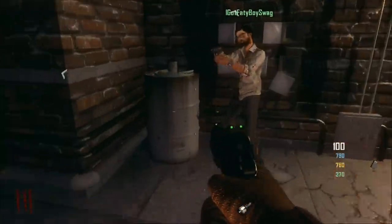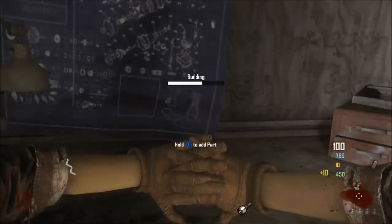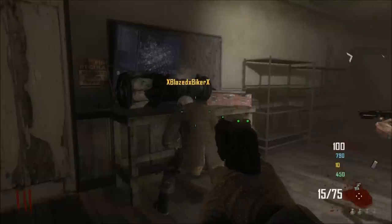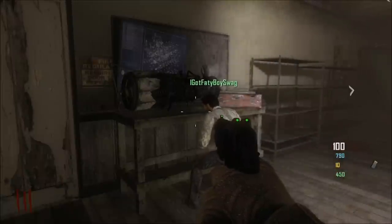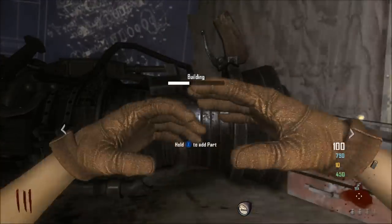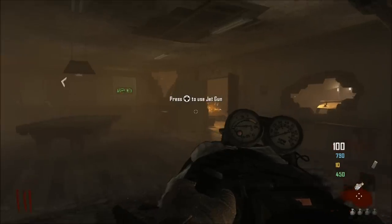Then you got to go over to the electric room right here and find this piece. Next, go to the cabin and find this piece. Then go to the table over in this area, put all the parts together, and that's it — now you have a jet gun. Here's some gameplay with it.